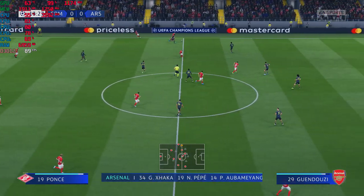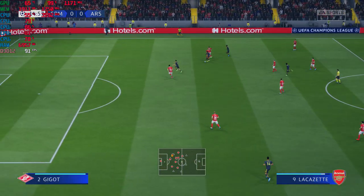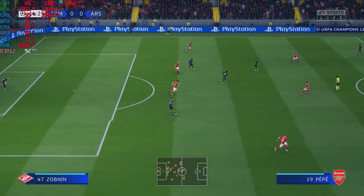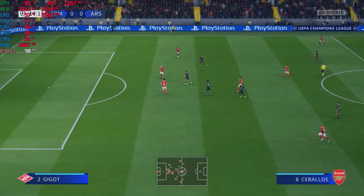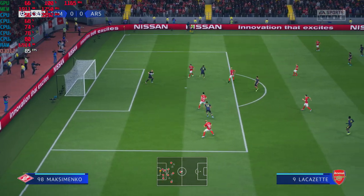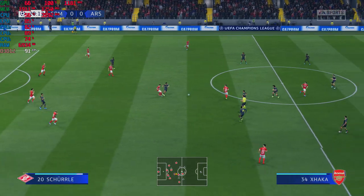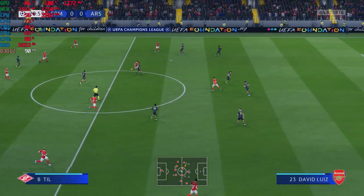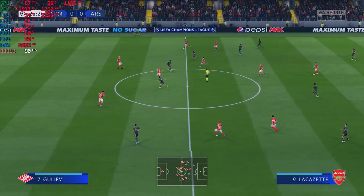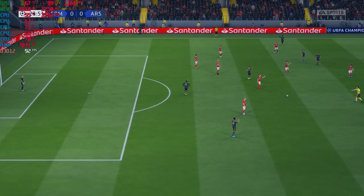And this is the Arsenal starting 11. Bernd Leno gets the nod in goal. Sokratis starts with David Luiz in central defense. The idea is to have just the one striker up there trying to pose problems for the opposition. No let up in the pressing department — Pepe, Aubameyang. Pretty routine there for the goalkeeper. Zobnin, Schürrle — now in a position from which they could potentially do a bit of damage. Jaka with a foul, but no whistle; instead advantage with Arsenal.